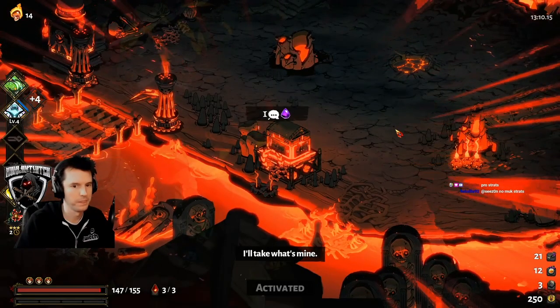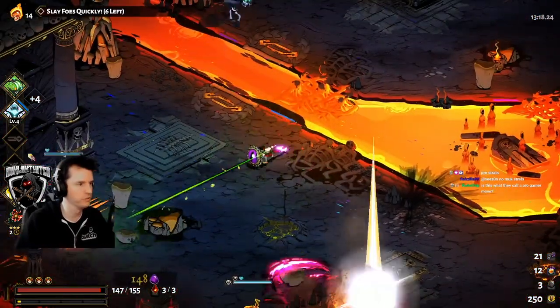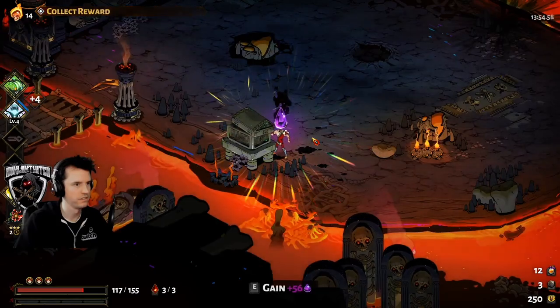Treasure chests are full of darkness, gems, gold, or health. The amount decreases until you clear the last guardian — the faster you kill, the more you get.